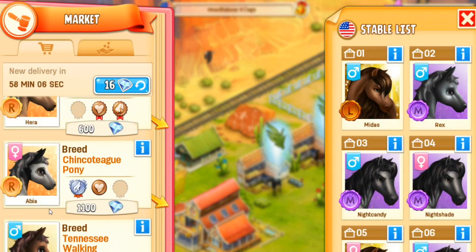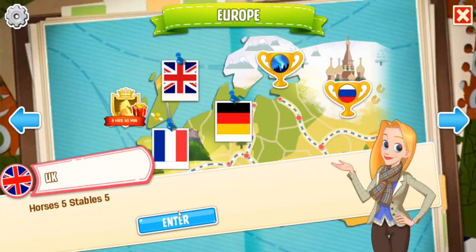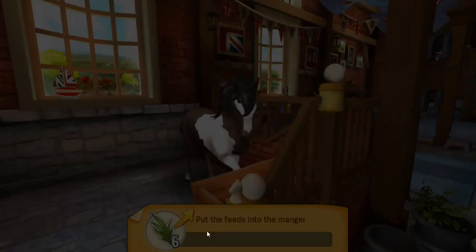We might actually be able to complete our horsepedia by just coming over to the little market and doing some shopping now and then, and just picking somebody up. Like the Tennessee Walking Horse - I'm not going to spend that much on it though. My precious diamonds are not going to be going there. Let's go back and pop over to the UK ranch and now we're going to be looking for that female Icelandic pony and try breeding it with Trojan, our big old Shire horse.